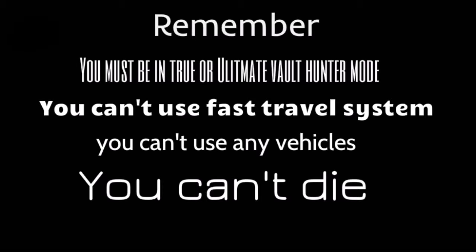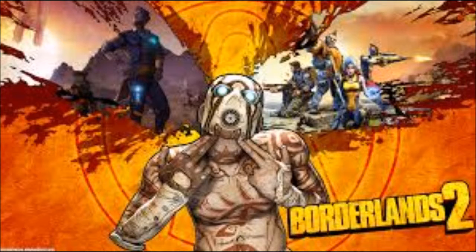Before we start, I'm just going to run through some real quick rules. These are universal, so they apply across all platforms and there's no way around them unfortunately. The first rule is that you must be in True Vault Hunter mode or Ultimate Vault Hunter mode, otherwise this won't work. You can't use the fast travel system — you must walk the entirety of the journey. You cannot use any vehicles, and you cannot die, although you can enter Fight for Your Life mode, but if you die you have to restart the whole process again.